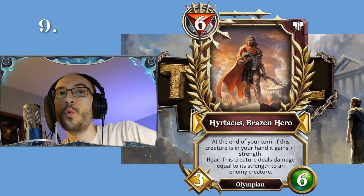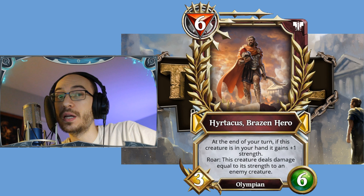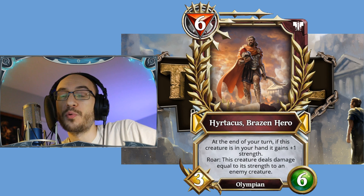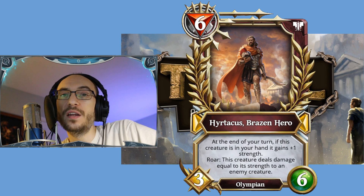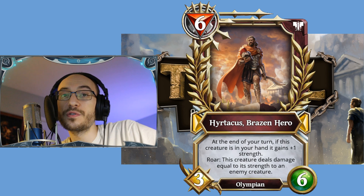Coming in at number nine, out of the War corner, we have a six mana 3/6 Olympian: Brazen Hero. At the end of your turn, if this creature is in your hand, it gains plus one strength. Roar: this creature deals damage equal to its strength to an enemy creature.